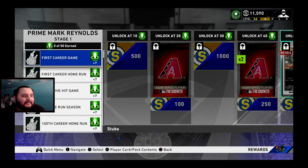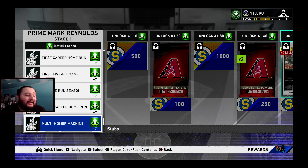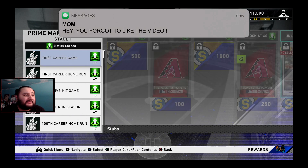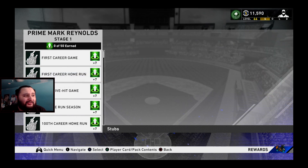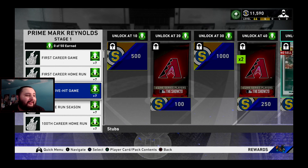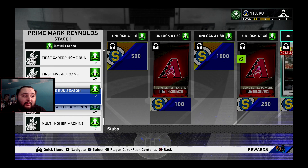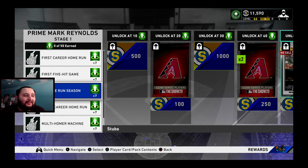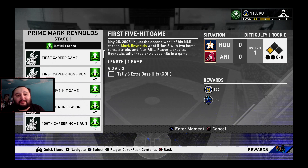Alright guys, so Mark Reynolds has six moments to do, each of them worth seven program stars. Let's take a look at them: tally two hits, one extra base hit; hit one home run; three extra bases in one game; one home run; another home run; and two extra bases.